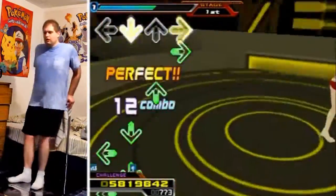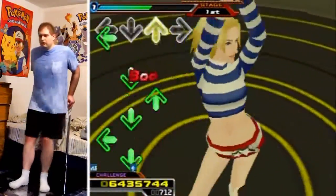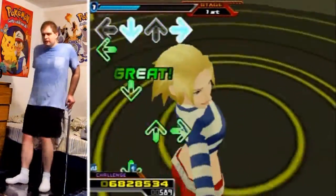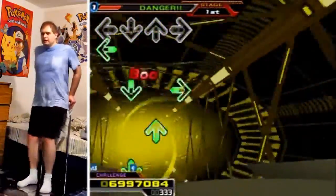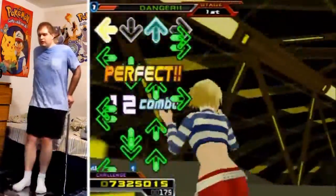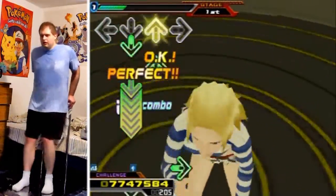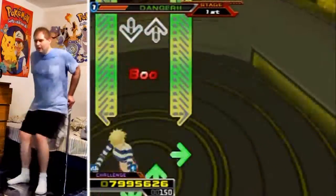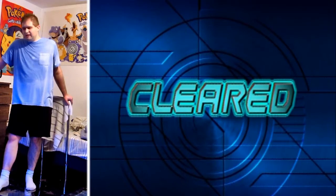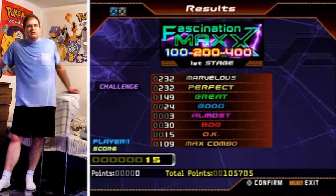The wall of judgment returns again. You'll notice there's not really all that much difference between the Expert and Challenge chart of Fascination MAXX — it's only a little bit in the wall of judgment at the beginning, and then a little bit of end streams. Once you really get to this spot, you're probably going to be able to finish it. This is the point I knew I had it, because the rest is just streams with jumps at the end of them. I knew I could pass it — it was just so annoying with those step jumps.